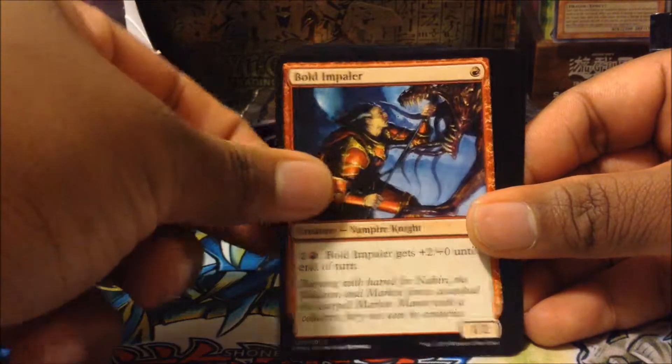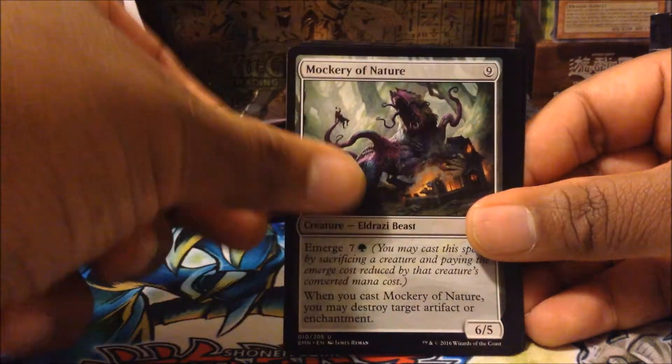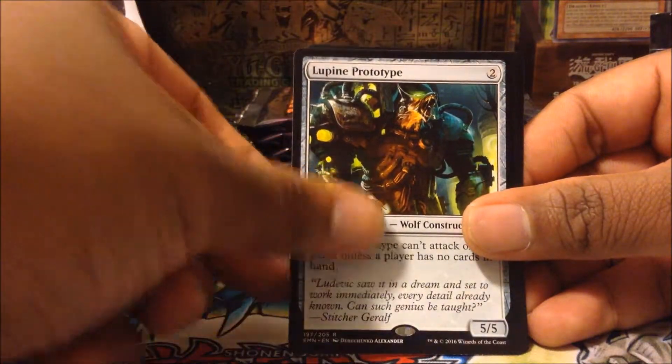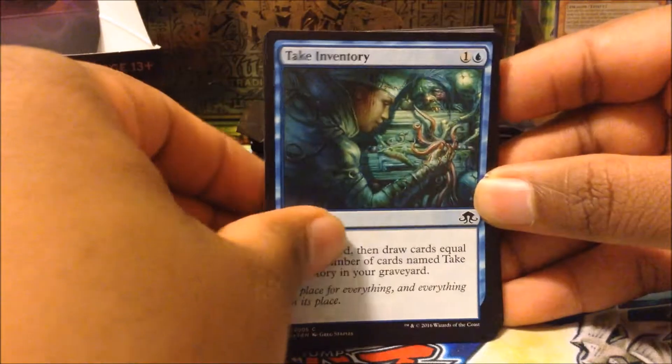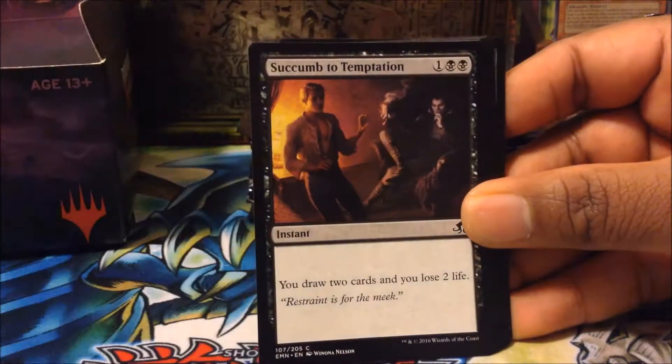On to the next pack. Let's see what amazing token we can pull out of this one. First card: Otherworldly Outburst, Dawn Griff, Prey Upon, Crossroads Consecrator, Gavinry Unhollowed, Spontaneous Mutation, Bold and Paler, Guardian of Pilgrims, Displace, Mockery of Nature, Ride Down, Insatiable Gorgers, Lupain Prototype, Smoldering Werewolf, a Basic Land, and a Spirit Creature Token.